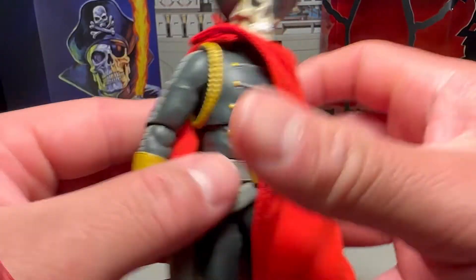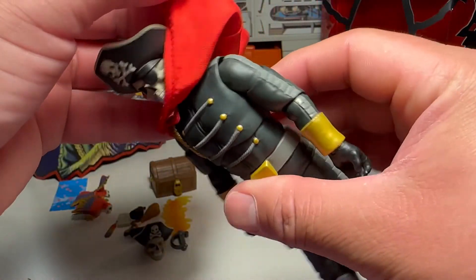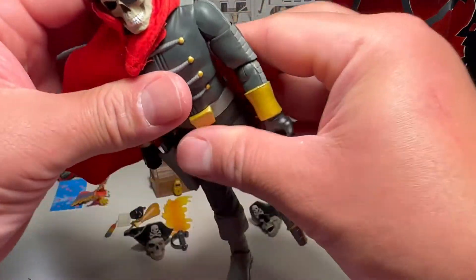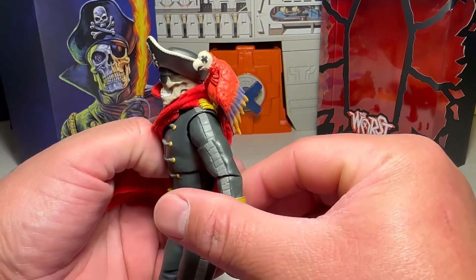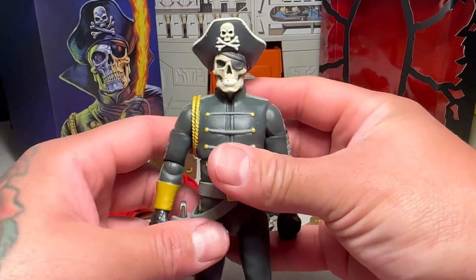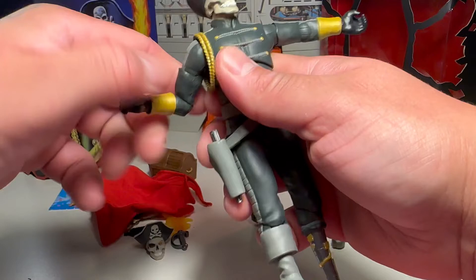Next up, let's check out his articulation. He's got a soft goods cape with wires in it — just like our King Diamond did — so you can have it flowing in the wind. That is rad. Still don't know where the parrot goes. Oh yeah, you can go right there on the shoulder — take that off and peg it in. Yeah, there you go. That's cool, man. There's Velcro straps so you can easily take the cape off, which is awesome. He's freaking cool.